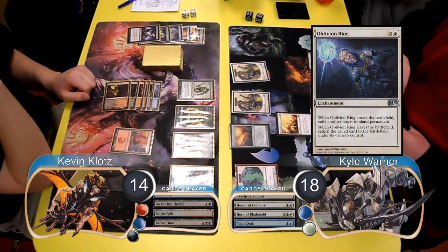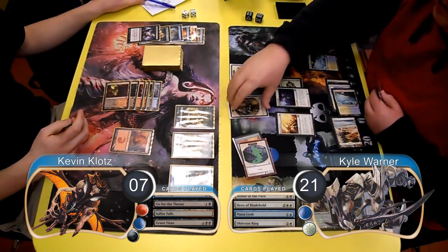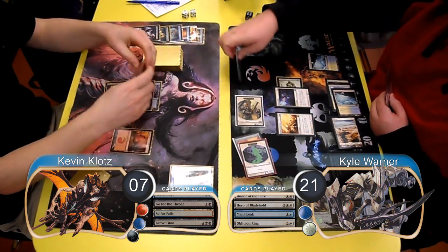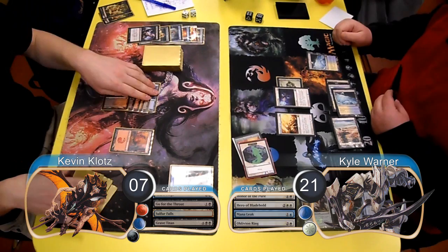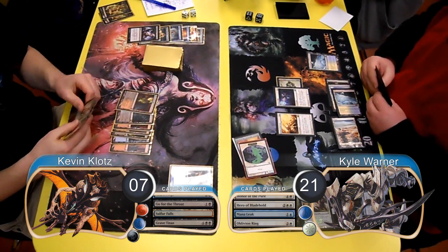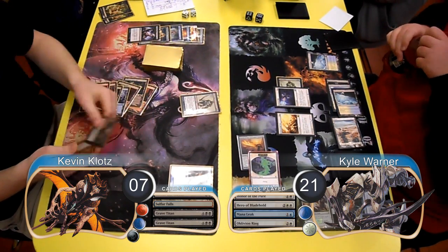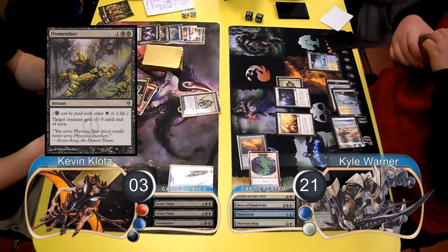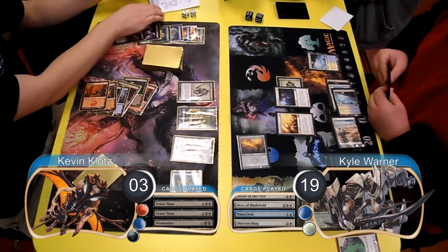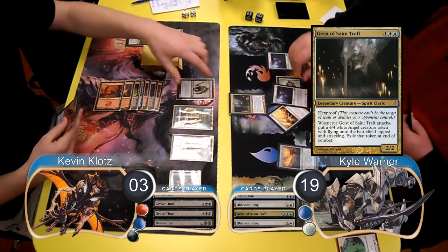Kyle then used an Oblivion Ring to get rid of my Grave Titan. He then equipped his sword to his Spirit and attacked with the Spirit and his 2 tokens. I traded his soldiers with my Zombies and then took 4 damage from the Spirit. I then took another 3 damage from the sword and he gained 3 life, taking me down to 7 life and him up to 21. For my turn I started off by resolving a 2nd Grave Titan. I then paid 4 life, going down to 3, to cast a Dismember and get rid of his Spirit. I then attacked with my Azure Mage for 2 damage, taking Kyle down to 19. Kyle then resolved a Geist of Saint Traft and then used another Oblivion Ring to get rid of my Grave Titan again.